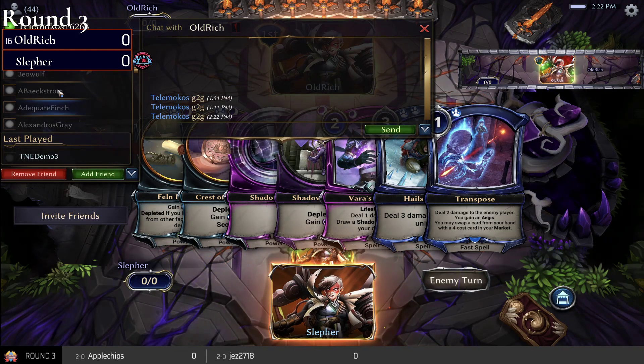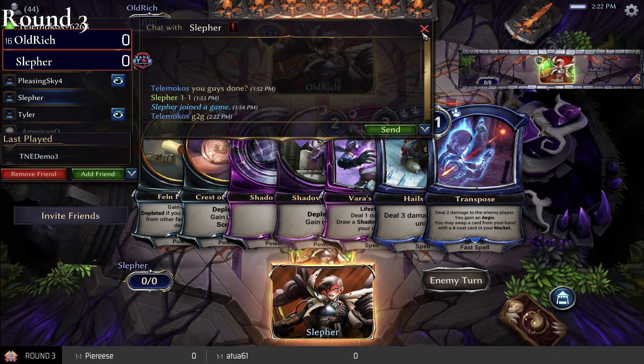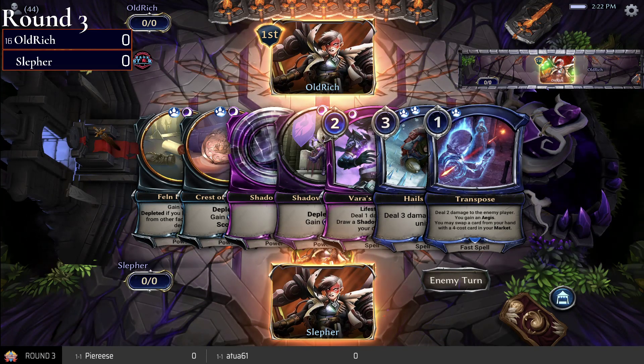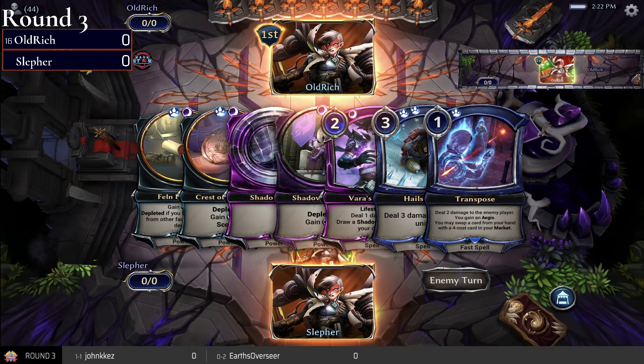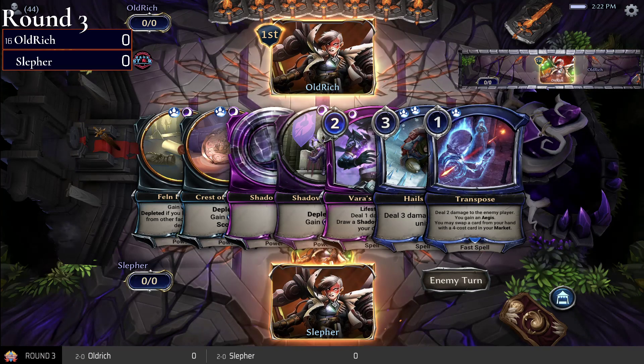Welcome everybody to round three. We've got a pair of 2-0 players here going at it. We've got Sleffer on the bottom of your screen — that 'At Any Cost' matchup was just too fun, we had to go back and watch it again. So we've got Sleffer at the bottom, Old Rich up at the top. Let's see if the fire aggro deck is going to be any better — I have a feeling the answer is no.